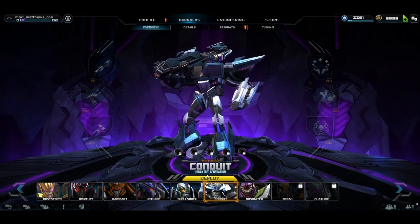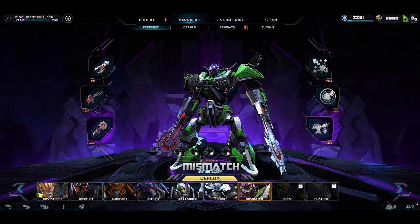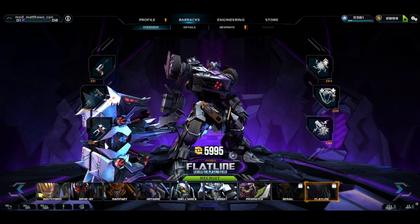The Carousel at the bottom shows all available Warriors. Recruited Warriors can be taken into battle by clicking Deploy. Additional Warriors can be purchased by clicking the Recruit button or going to the store.